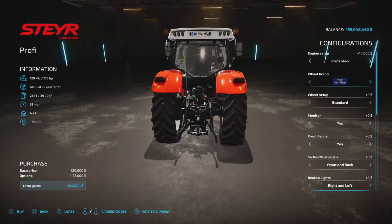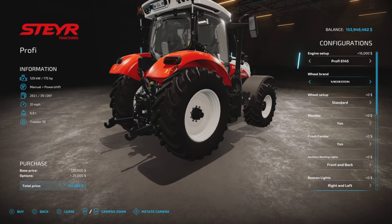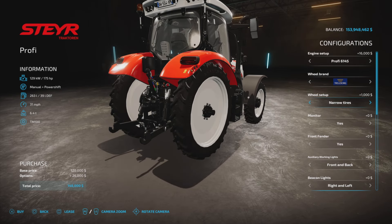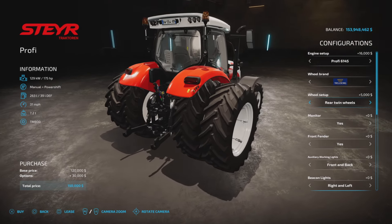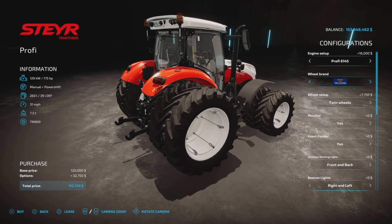Wheel brands: Trelleborg, Michelin, Continental, Midas, BKT, Firestone, Nokian, and Trelleborg. As you would expect, those are the base game tire choices. We have a narrow, rear narrow, twin, and twins all around. Trelleborg usually has the most choices.